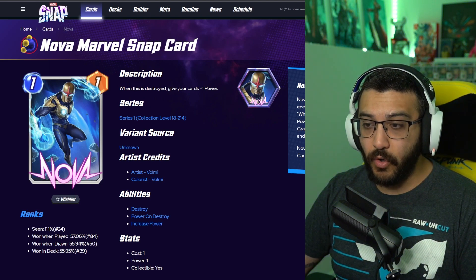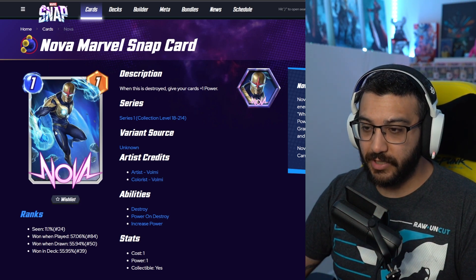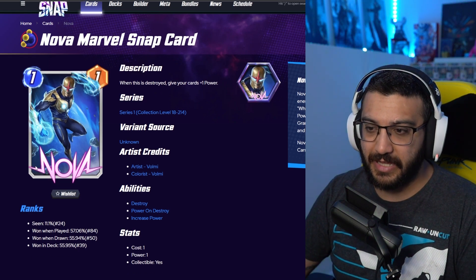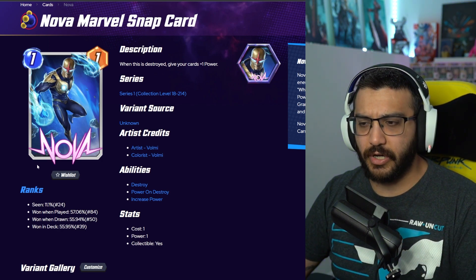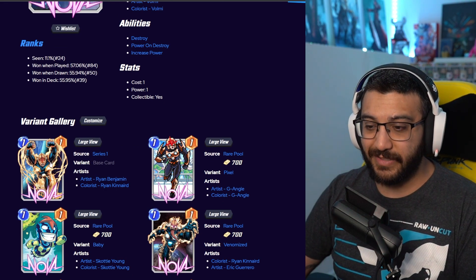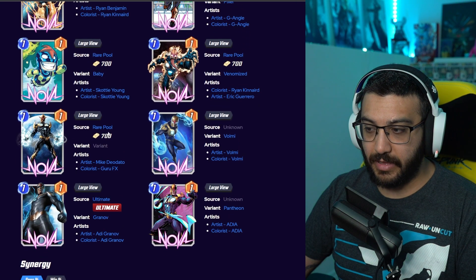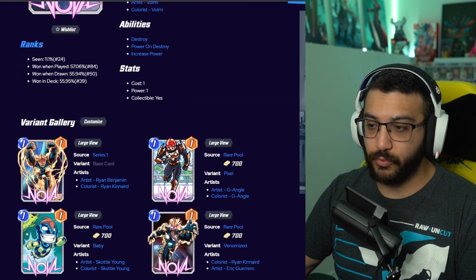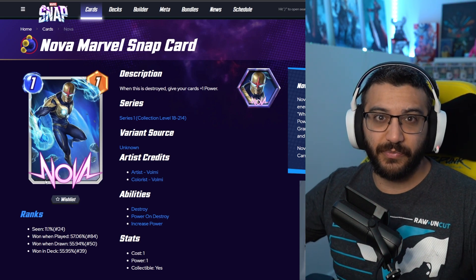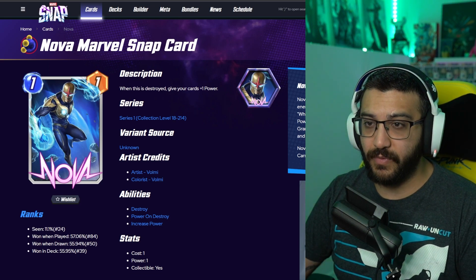Next, we've got Volmi Nova. Really, really cool Nova. Love the background, love the pose, love the suit — everything about this one is really good. I don't play a lot of Nova in my decks. Even when I play Destroy Decks, Nova is not a go-to card for me. But if I had a variant like this, I probably would. I feel like the base card of Nova is very messy, and most of his variants — like these top ones here — are just stellar. This one is going to cost 1,200 gold, so it's a super rare variant. I really like this one.